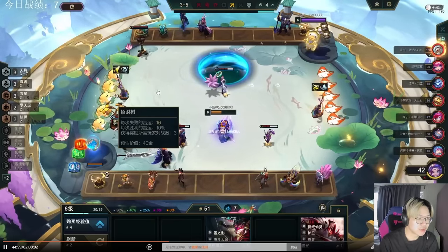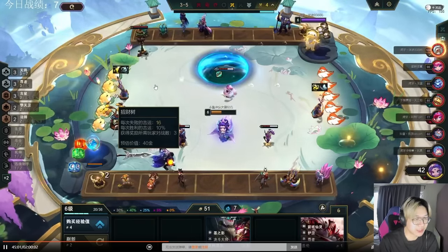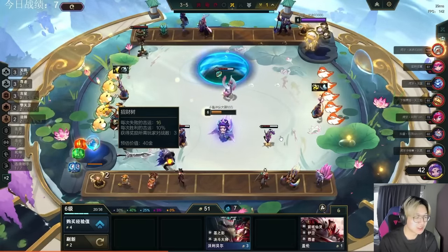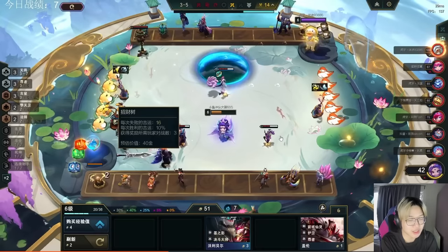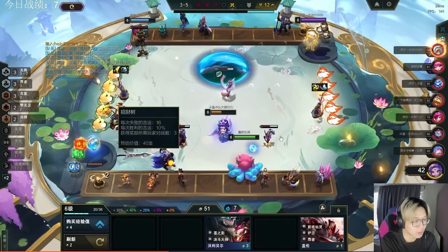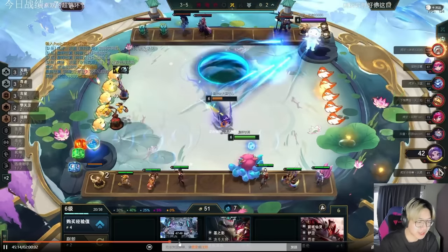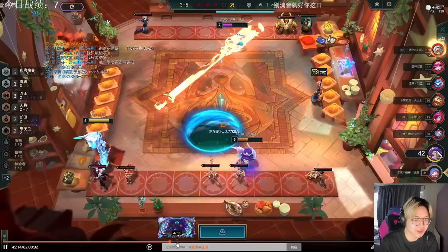Items don't matter much — he just takes the highest gold item from carousel because what component you make doesn't really matter; what matters is that you're getting an item component at all. Future item augments are going to be really powerful for this build. Certain prismatic augments like Unleashed Arcana, Blinding Speed, and Overwhelming Force will give you two and a half items, representing potentially two and a half more ZZRots. Let's skip to the part where he gets ZZRots online, because that's where the game gets interesting.